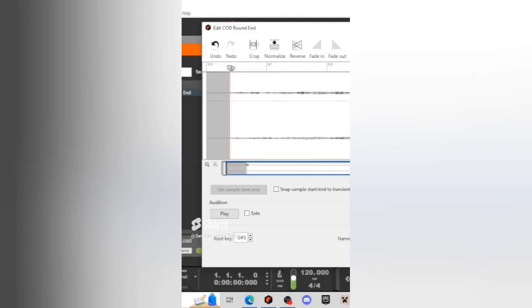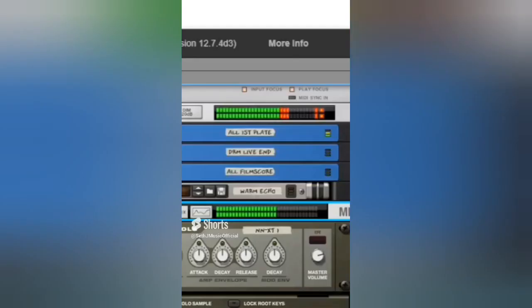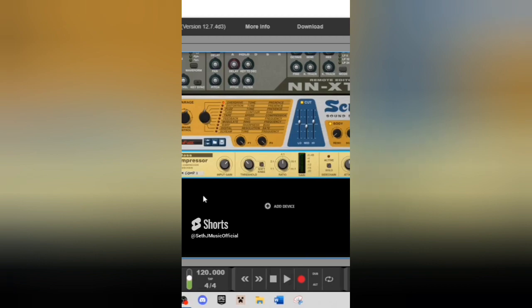Let's crop the file and set the root key to G sharp. Let's add a distortion plug-in, but instead of distortion, let's use overdrive. It's clipping, so let's add a compressor — now the clipping is gone. Let's add some reverb and now we have an organ.